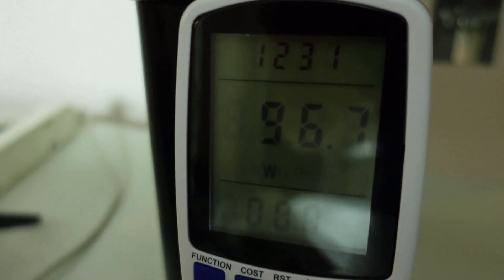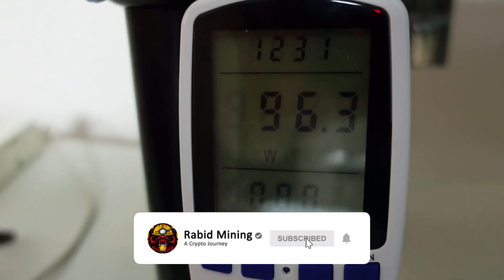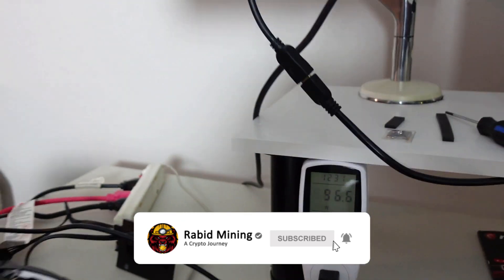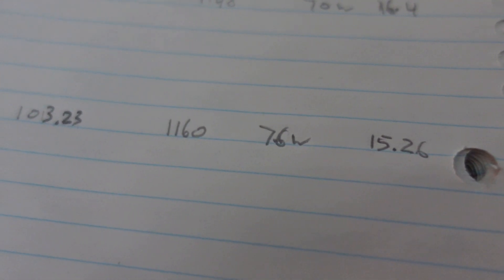On CN Heavy with CL14, two sticks, XMP on: 1,160 hashes at 96.7 watts full system, so 76 watts CPU. 1,160 hashes at 76 watts works out to 15.26 hashes per watt. Remember, at the end we'll see which settings are best overall.